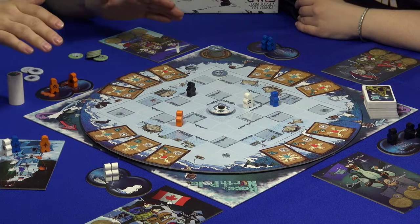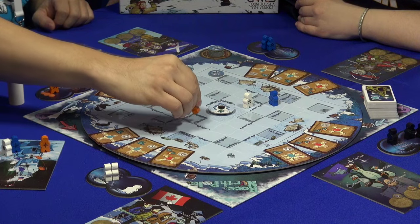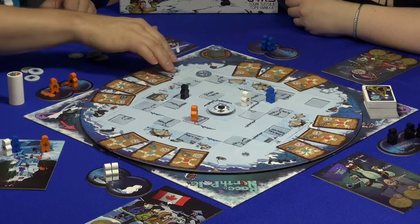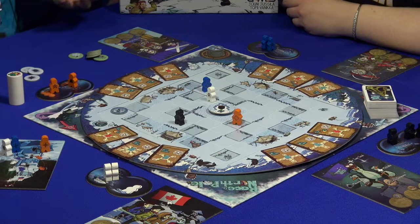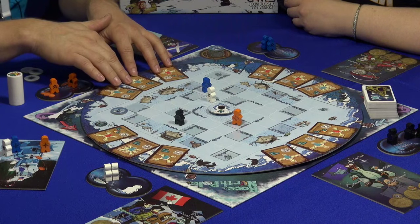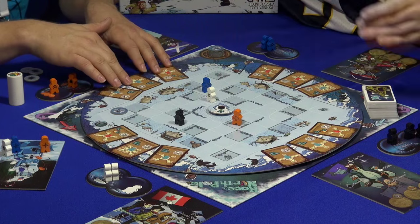There are cracks on the ice and you cannot step over a crack, so that means you have to reroute. And whenever the storm happens, those cracks are going to form in new places and you need to re-adjust your strategy. You have three cards and those are the allowed movements or actions you can do on your turn.